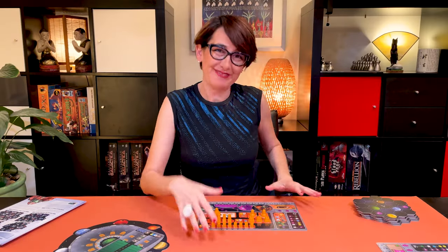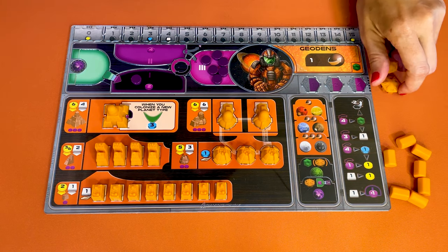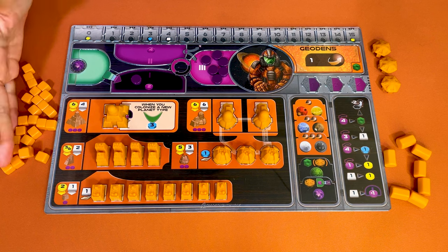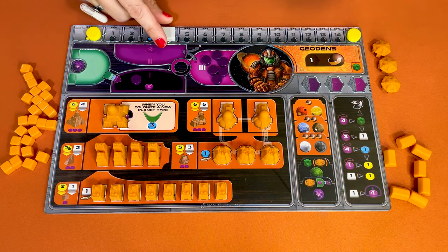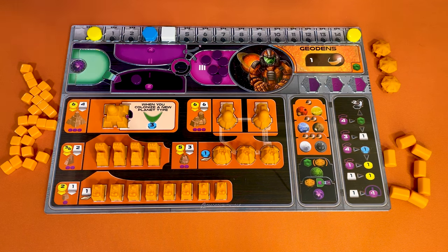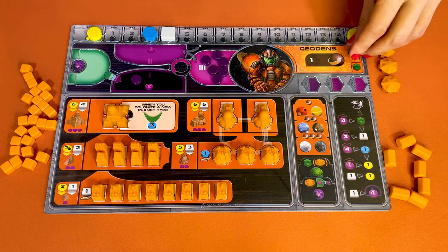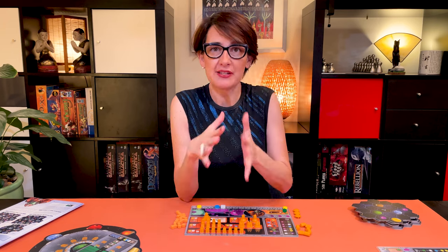Now let's finish setting up the player board. Place your seven tokens, the three Gaia formers, and 25 satellites near your board for easy access. Take the two credit markers, one ore and one knowledge marker, and place them on their respective color on your resource track. If your faction has a QIC below its name, add one cube onto your board here. Some factions also take some faction-specific components.